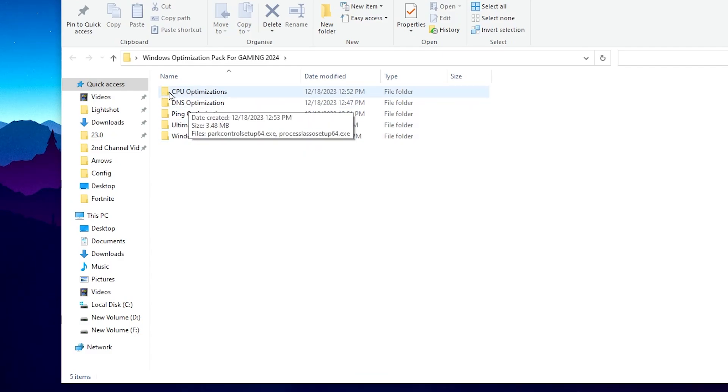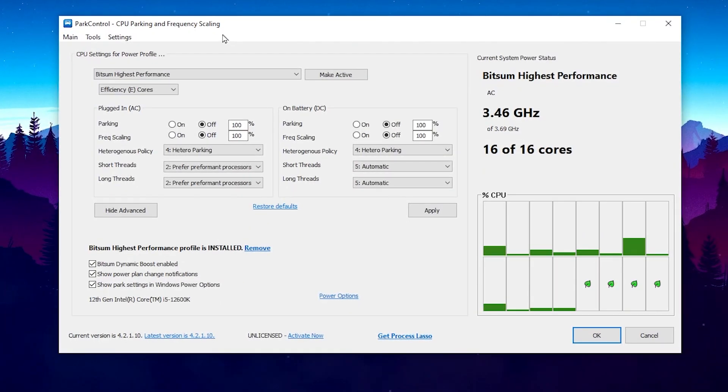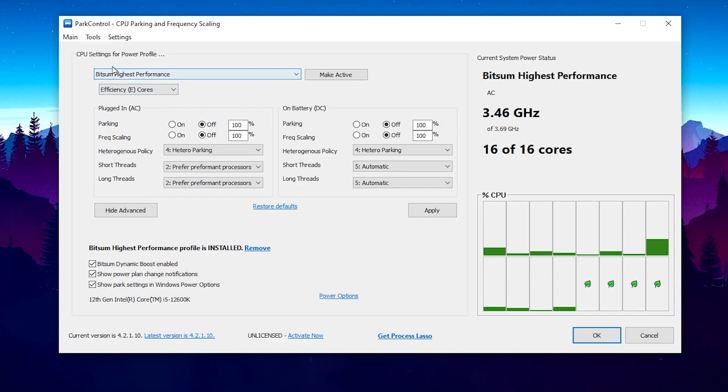Go to the CPU optimization folder where you will find Power Control and Process Lasso. Both are similar but Power Control is simpler and easier to use, so I suggest using that. After installation, choose the Bitsum High Performance power plan from the drop-down, apply all settings, and click Make Active to unlock all CPU cores, then hit Apply.